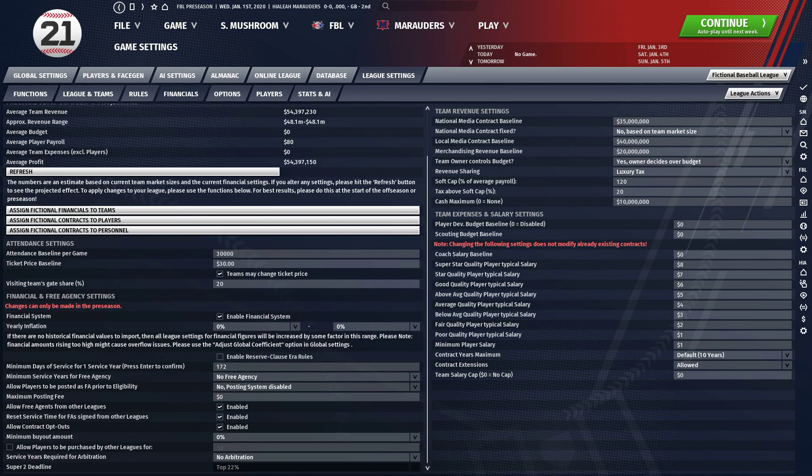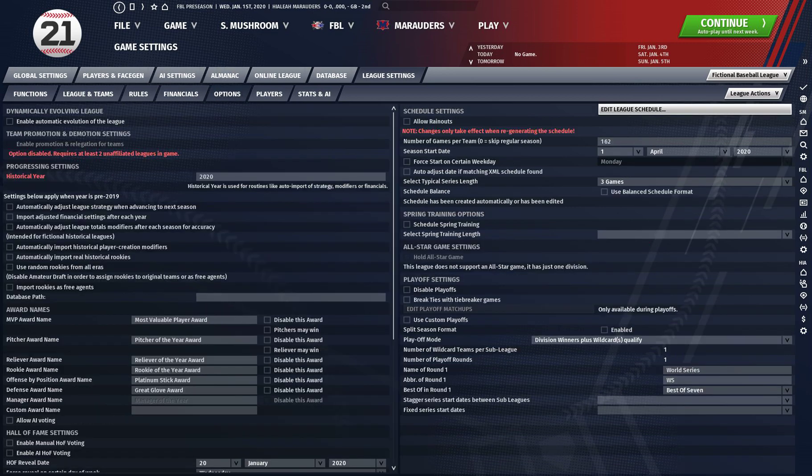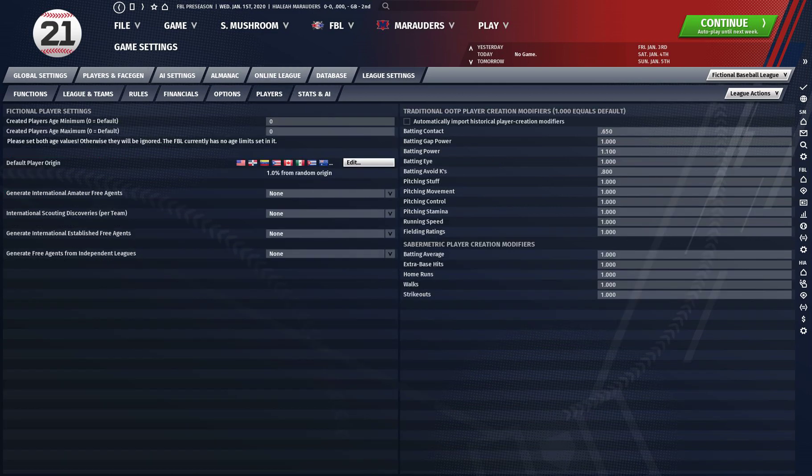Go to financials and make sure players are getting zero dollars all around. Make sure that you've also disabled free agency. I'm pretty sure I left everything else standardized in options. Make sure you're not getting any naturally generated free agents.